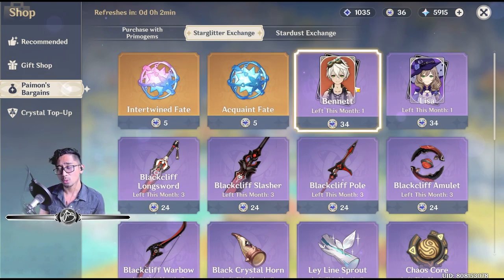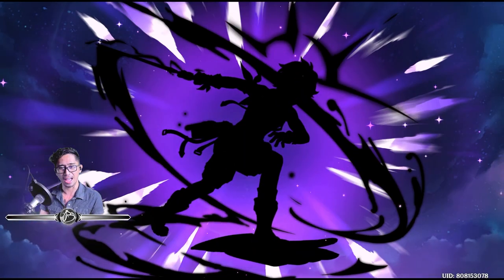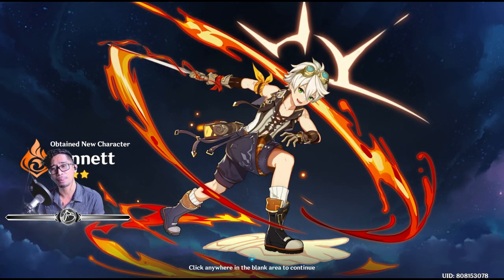So as with this video, I have around six reasons why I'm going to actually purchase Bennett. Star Glitter is not an easy resource, especially for free-to-play players. Let's actually do it before time runs out. There you guys have it — Bennett, we got the Pyro one-hand sword user. That is awesome. So there are five reasons why I got this character.